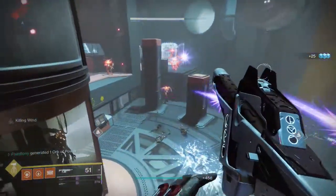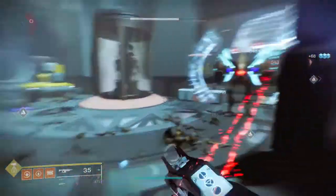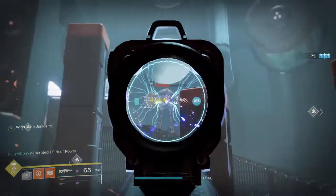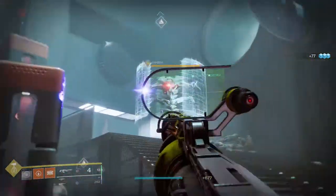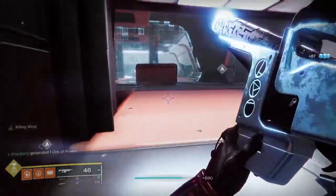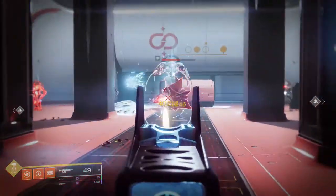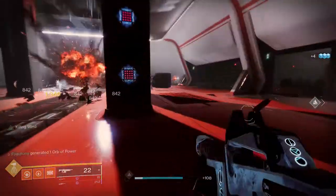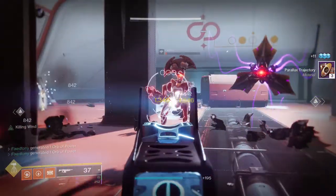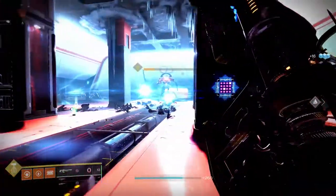Adrenaline Junkie would probably be the play, since Demolitionist gives you more grenades and you'd be feeding off that. I'd use this with a Titan bottom tree with Ashen Wake — that would be a nasty build. A lot of people would probably go Subsistence and Frenzy or One for All. For PvP I ended up getting Killing Wind and Rangefinder; I love it. You could also do Dynamic Sway Reduction and Rangefinder on controller.